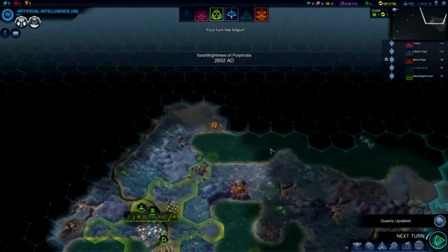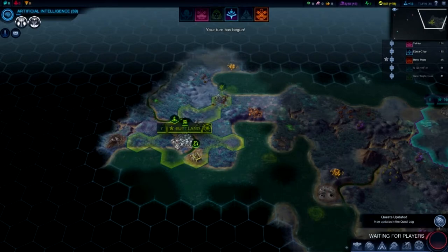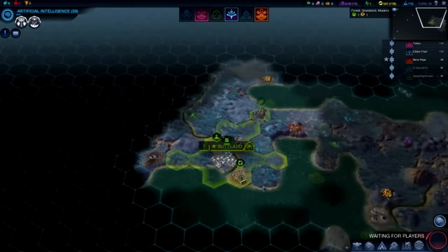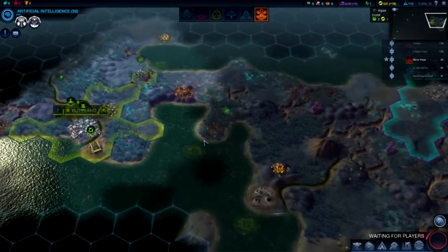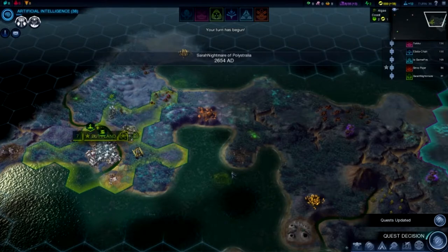I've got to wait 40 turns until my next thing. 2652 AD. The siege worm has blessed me with life — I am not dead this day. Trade routes are now safe. How do I spies? Do you spies by putting spies in people's cities?